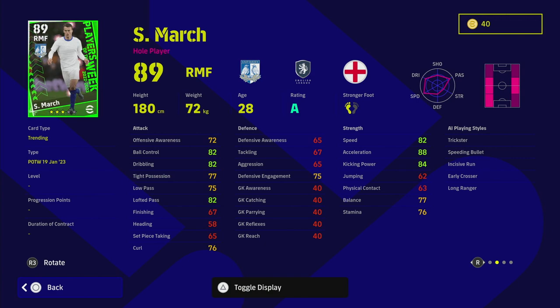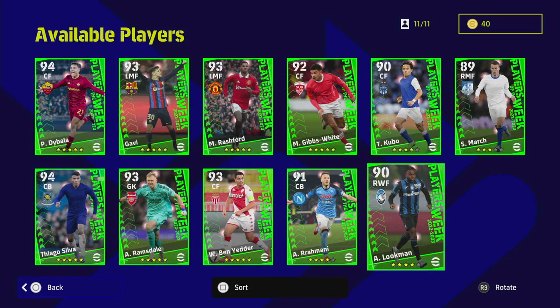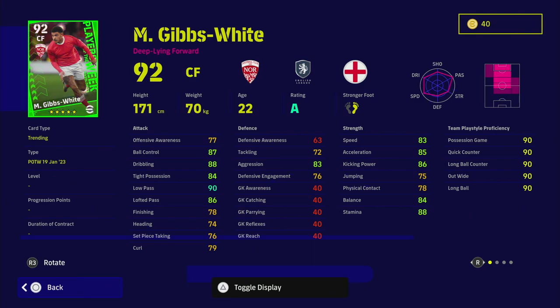De Maria — 88 acceleration but he's kind of a jack of all trades without excelling in anything. His balance and stamina are too poor to play him as a left or right mid, and he can't play right wing, so you lose a lot of that acceleration because you're trying to carry the ball with him rather than beat players. I would say skip on him.